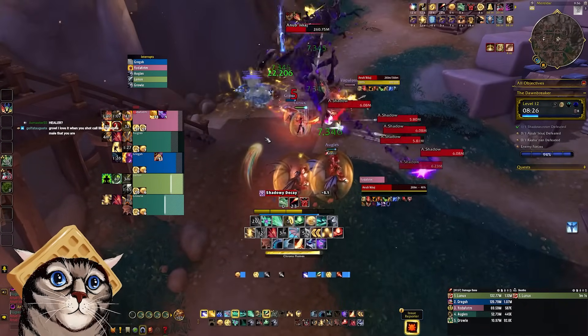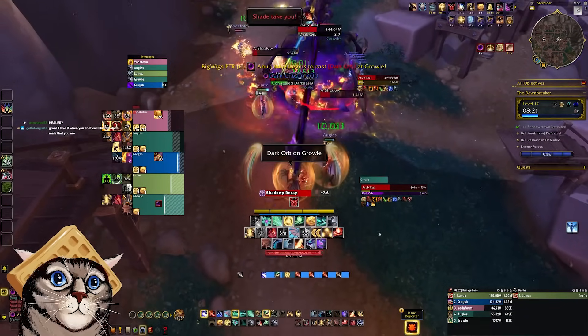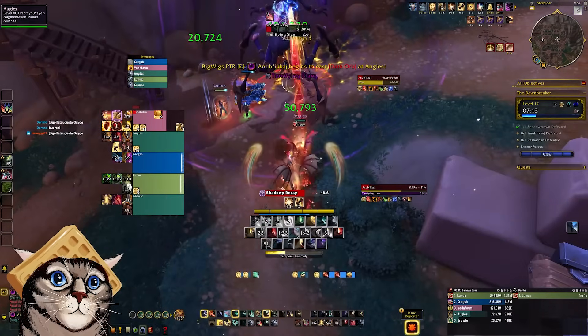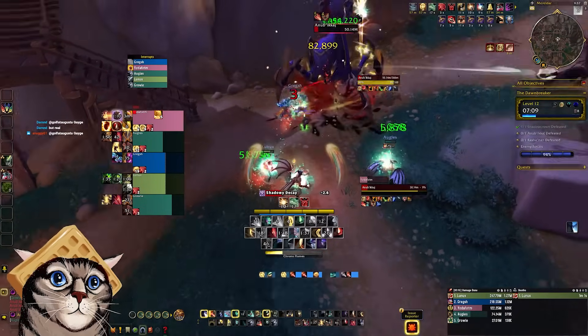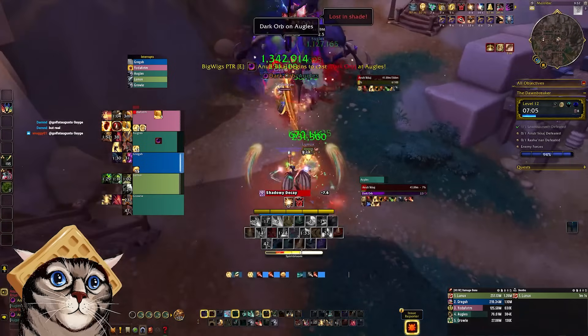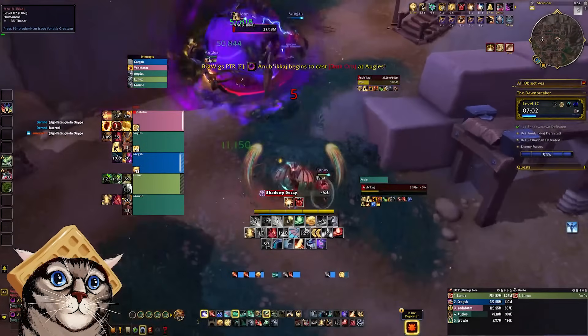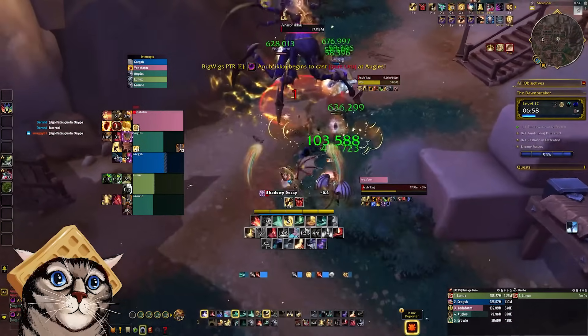The boss will also periodically animate some adds during the fight, but they get quickly cleaved down by the DPS. This fight can be incredibly difficult with huge amounts of group damage — it took us quite a few attempts when learning this dungeon. Group protection abilities from all group members such as Anti-Magic Zone, Zephyr, Mass Barrier, and Rallying Cry can make a huge difference in helping out the healer.